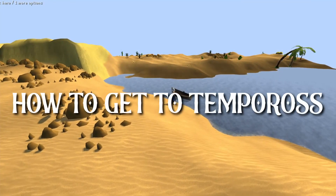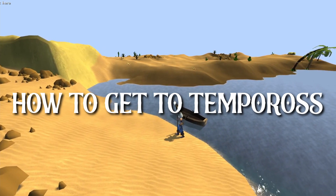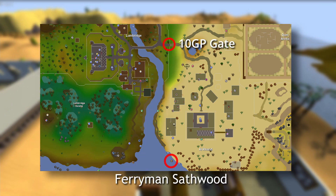Now that you have your worn equipment sorted, the next thing you need to know is how to get there — and in fact it's quite easy. The only thing you need to do is run south west of Al Kharid and choose the ferry option on the ferryman southward, and it will take you directly there.